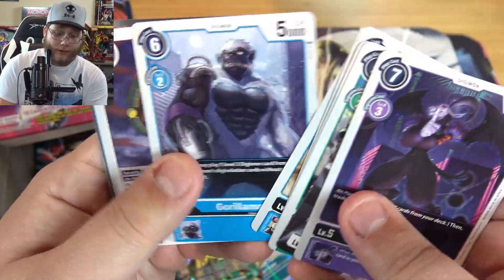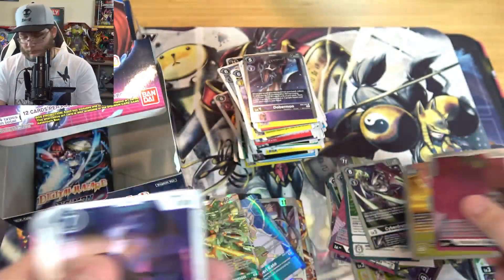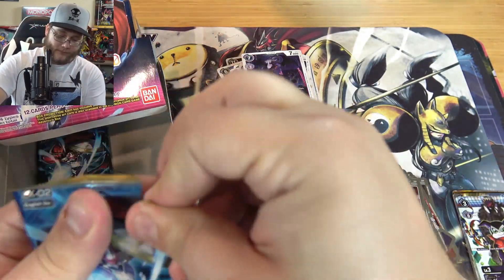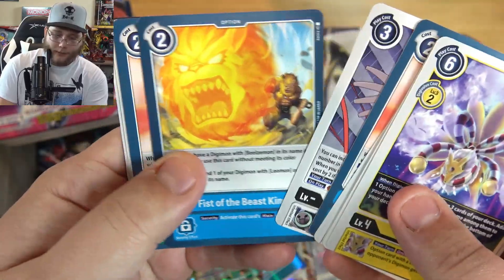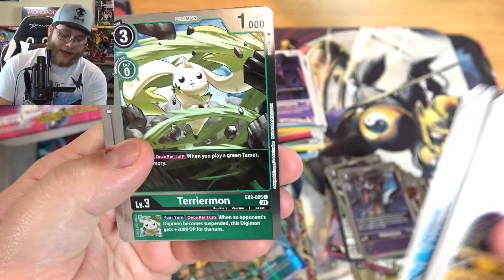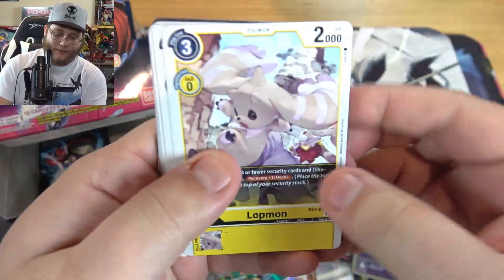Gargomon again - I think we have all of our Gargomon. There's one of Rika and then Mother D-Reaper. Okay, I don't know if we're missing anything else but I'm still looking for Terriermon stuff. So that's what I'm hoping for. Okay called it - Terriermon and Iori! Yeah I thought it was rare. I was thinking oh boy. At least it won't be that tough to hunt down. Maybe the next box will have a little bit better luck.